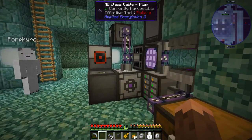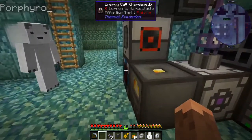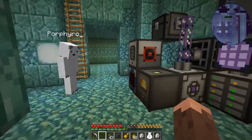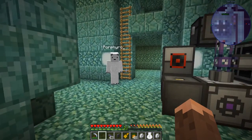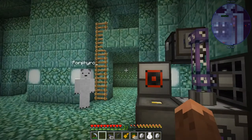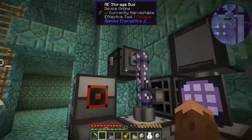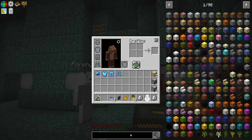As we get to more endgame, we're going to put more and more stuff on disks, but there's also putting machines in the wall. That didn't really work — we don't have enough power. We don't have any power. The storage bus takes up one channel on our network, and we can have eight channels before we even start worrying about controllers. We can access a storage system, and there's a cool storage thing from Actually Additions.